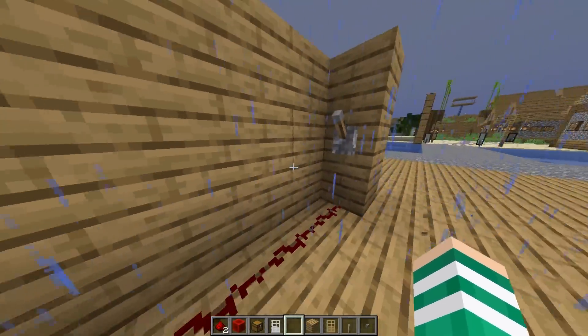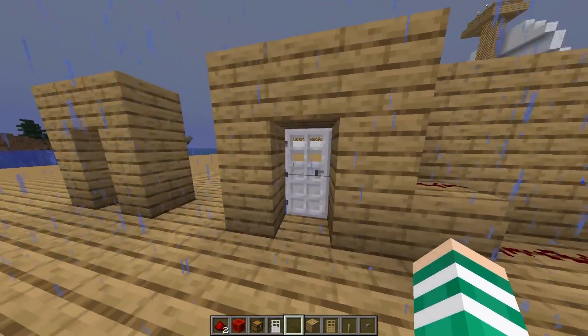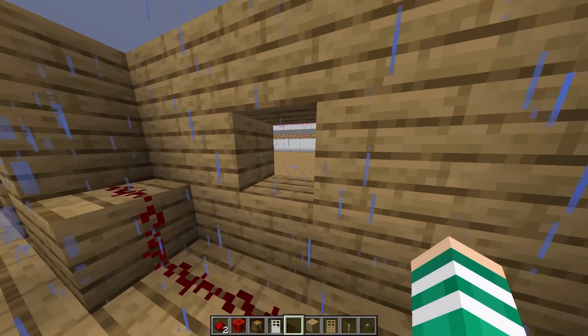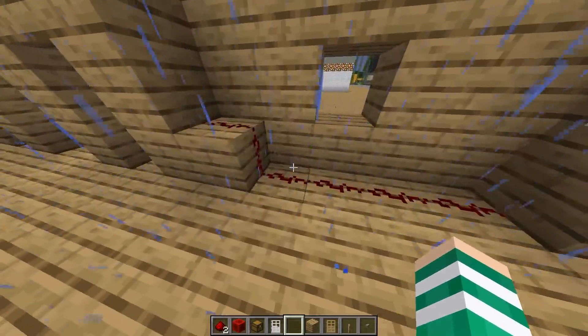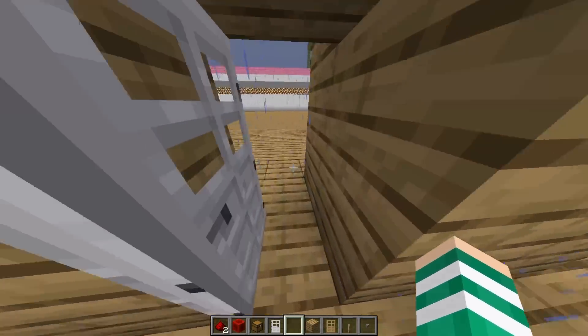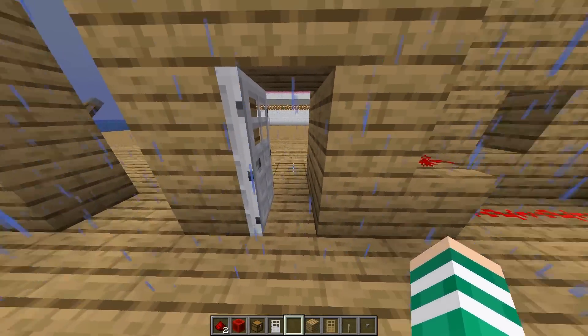Let's go behind this magical wooden wall and show you the magic that's going on. Let's say you're on the other side, you've got a little window, you're seeing who's coming to the door and you want to let them in. There's a very simple setup right here that allows me to switch this lever, and then this door is now completely open.